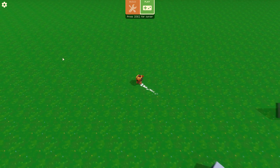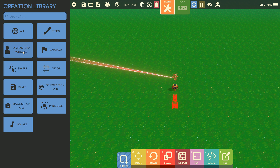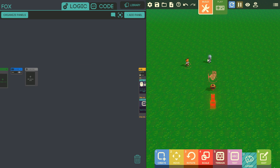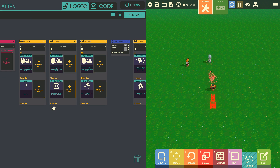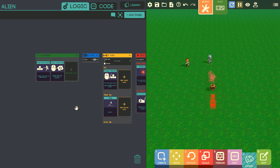Let's check out NPCs. Go to build mode, then Create, then Characters — you can create NPCs. I'll use a fox, an alien, and a robot. Let me click on the fox and look at its logic. It has a lot of logics already — it actually has the player logic by default.